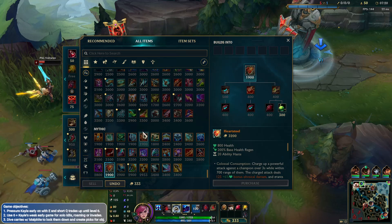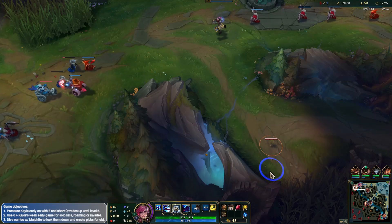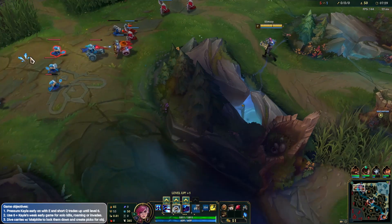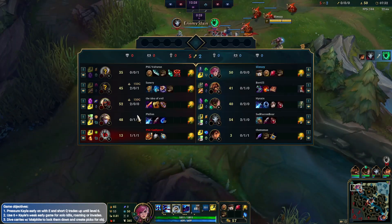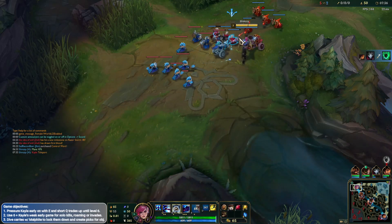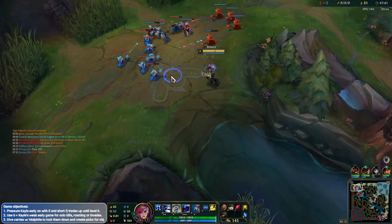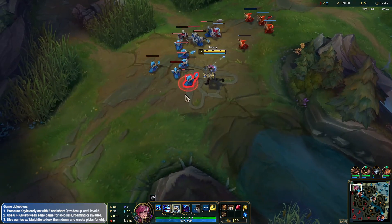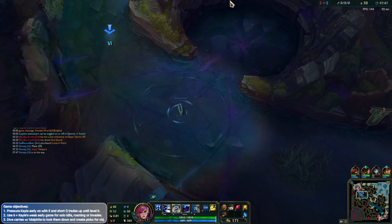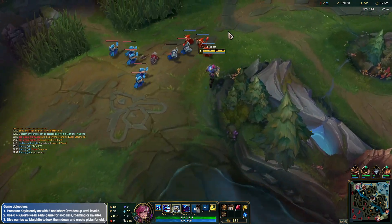We're going to TP straight back here. This is really good — we can force the Kayle to back and have to TP here. Oh, Brand and Nidalee — I like it, I'm on my way. If he needs me I'm there. Not a bad player role, unfortunately I messed it up. I am coming — he does need me but he's okay, he's a-okay.